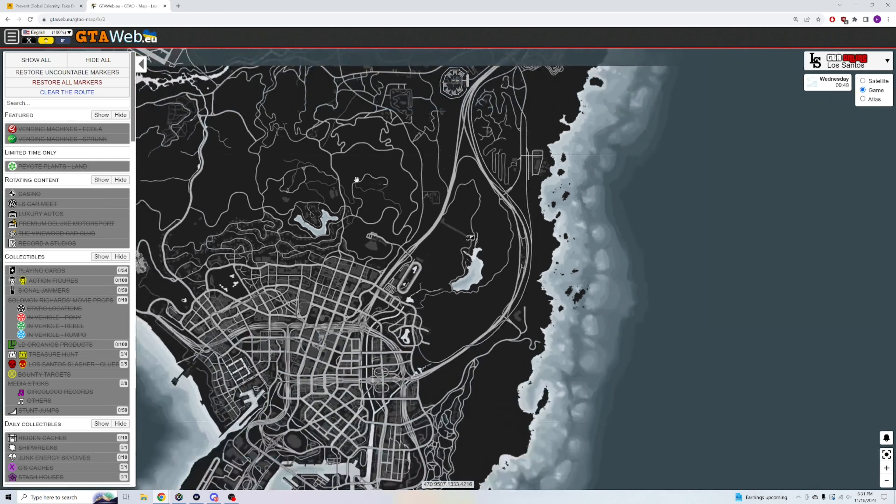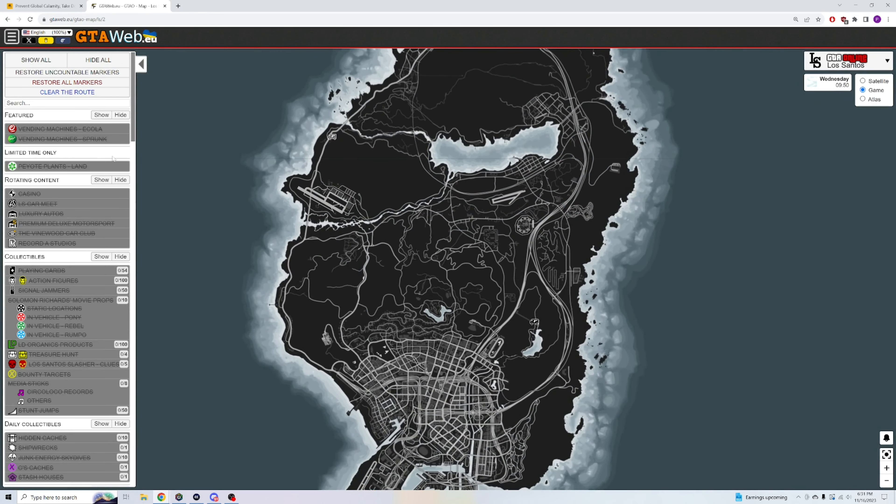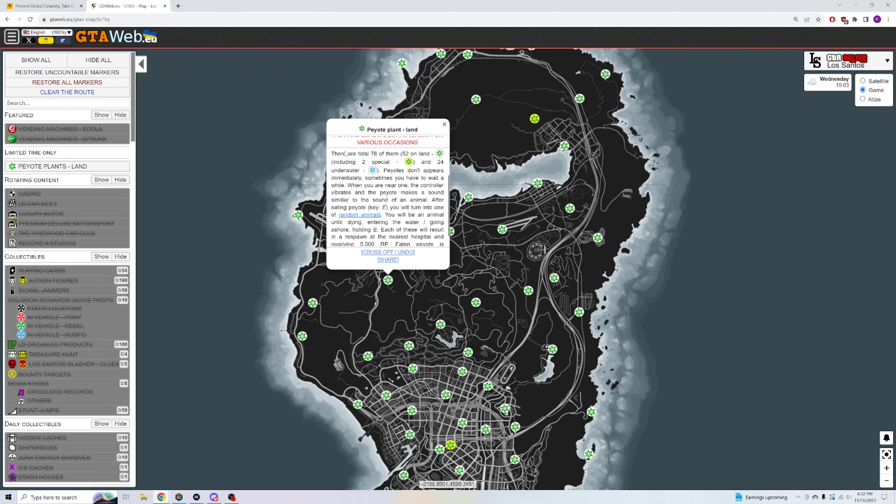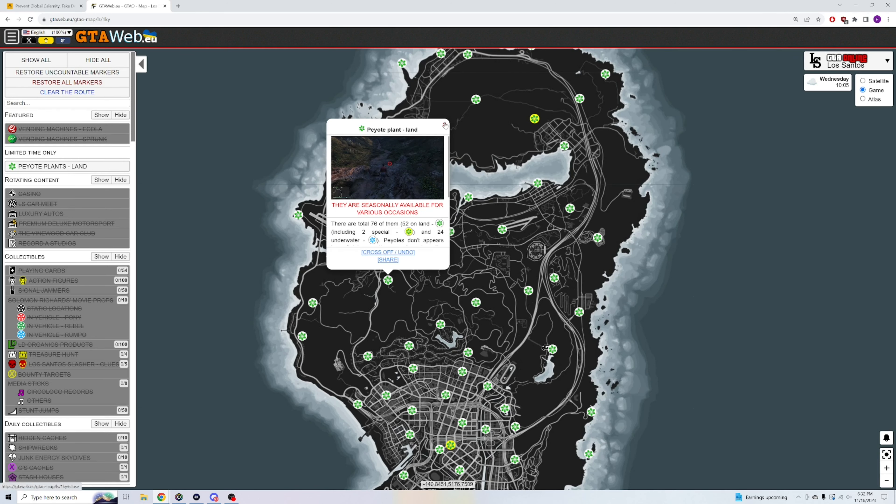Shout-out to this website if you want to know where the gun van is without paying for it or looking around the map. And shout-out to them for reminding me that peyote plants are back in-game this week — for only this week. These are all the locations where you'll find them, with details about how they spawn. This website's awesome, highly recommend utilizing it.